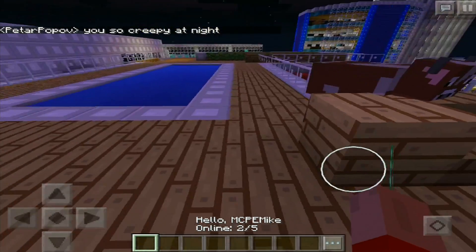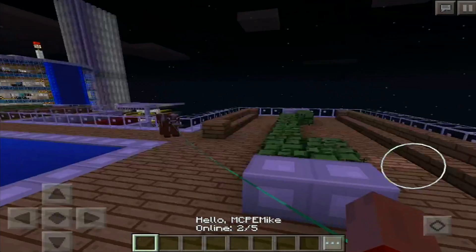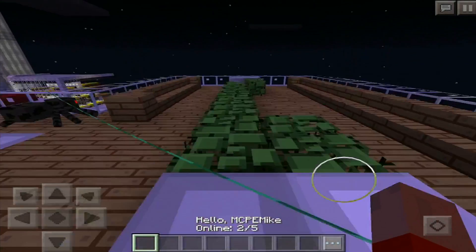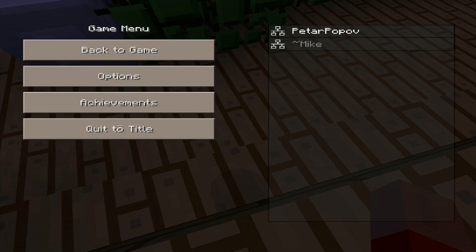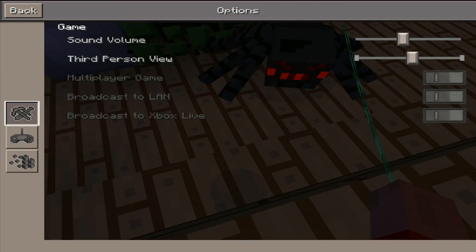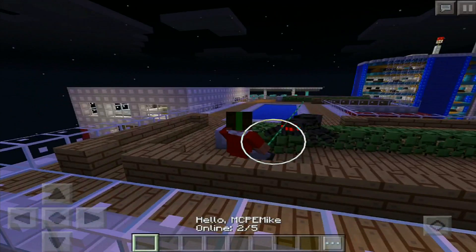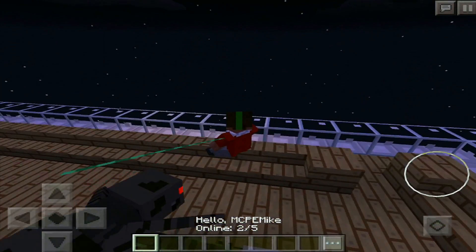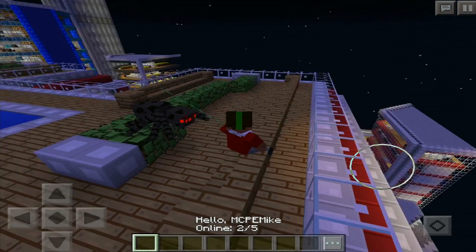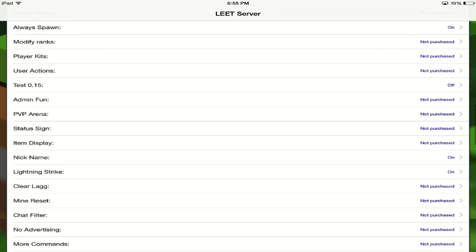You also get plugins like economy where you can use actual money on your server. You get other plugins, for example walk particles, in which you can make particles travel behind you. Another one is if you double tap a stair you can actually sit on it like a chair — I'll quickly try and get that third person mode enabled. Peter is now a spider! If you want to go check out the rest of the plugins, download the app for yourself — it is free and you can get 7 days free, or 14 days if you use my code. There are also over 50 different plugins, some of which are actually exclusive to the Leet app.